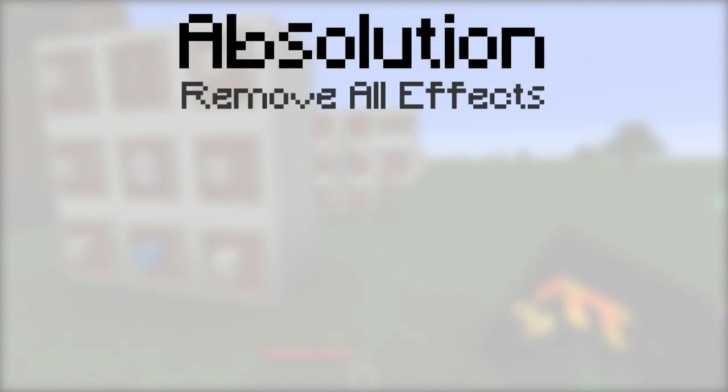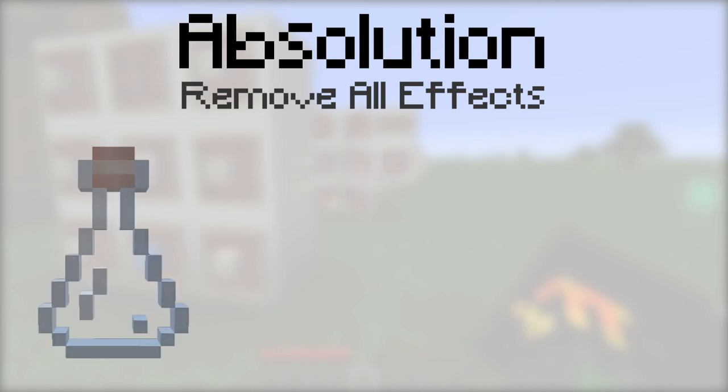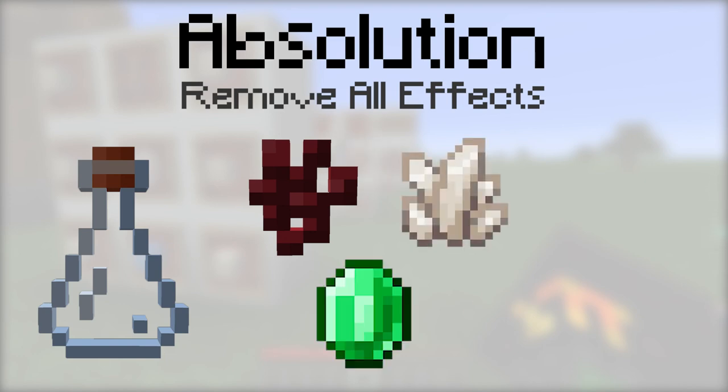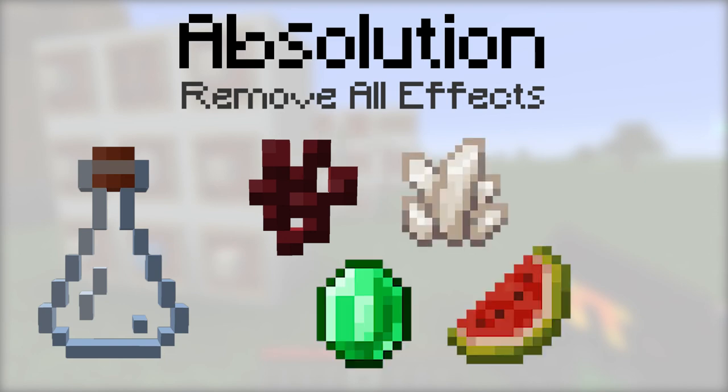Absolution will clear any effects the player has, no matter if they can be removed with milk or not. To make it, place a vial, then a nether wart, a quartz, an emerald, and a melon slice in the botanical brewery. This will get rid of any positive or negative effects on a player, no matter how they can be removed.